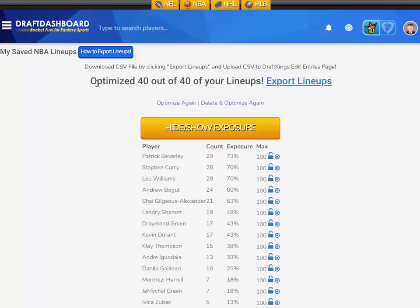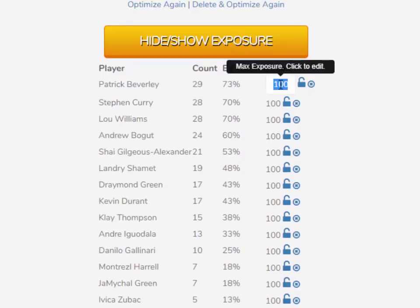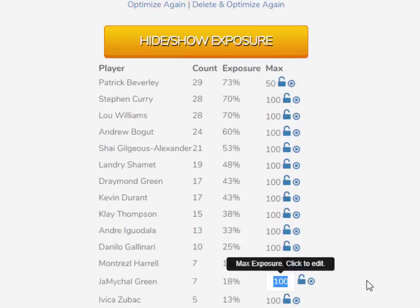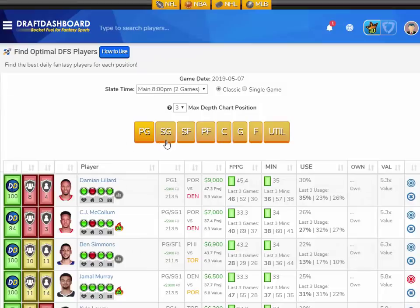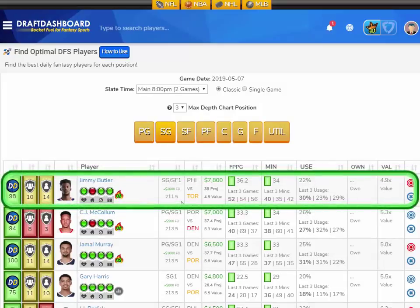The late swap optimizer allows you to download your lineups from DraftKings or FanDuel, re-optimize them using your custom exposure settings, and upload them back to your DFS site — editing as many entries as you want in seconds. This allows you to get a huge advantage over the field when there's late breaking news, like a player announced in the starting lineup or a late injury. This is what the pros are using to take advantage of you, so get in here and try it.